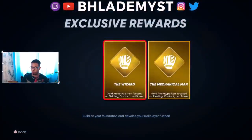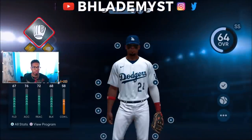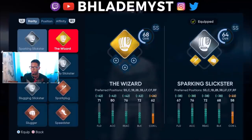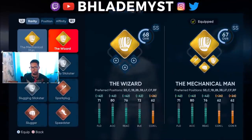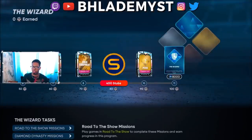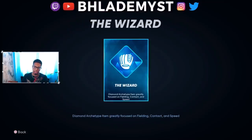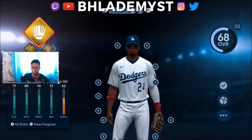With the Mechanical Man and the Wizard, I was expecting it to either let me be a catcher or a shortstop. I pressed on the Mechanical Man and it still said shortstop. I pressed on the Wizard and it still said shortstop — although the Wizard has some blocking to it, it still states shortstop. So I checked the diamond archetype, but since the gold Wizard was shortstop, the diamond Wizard will clearly be the same.